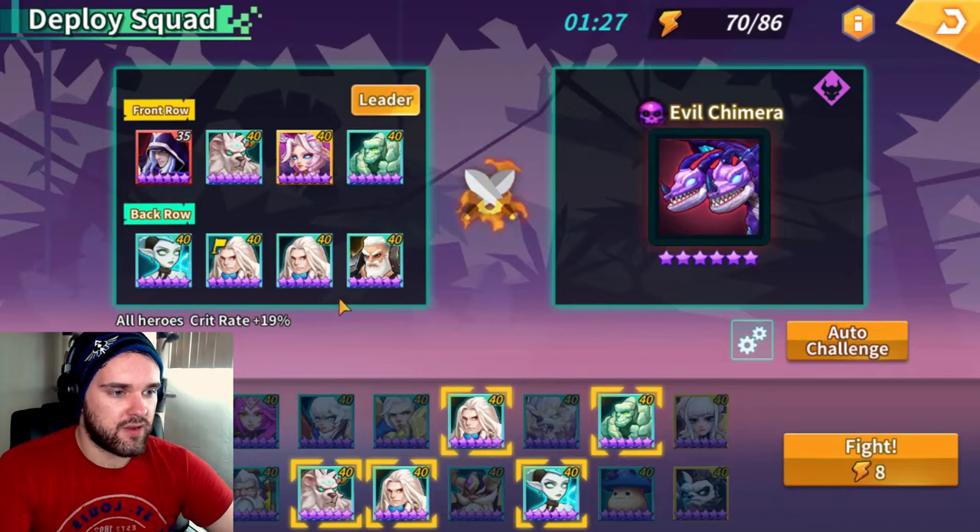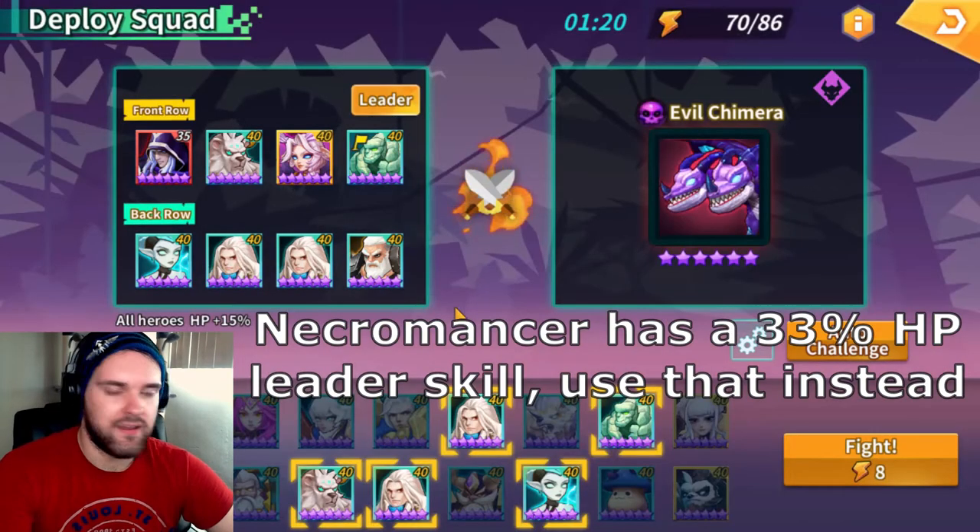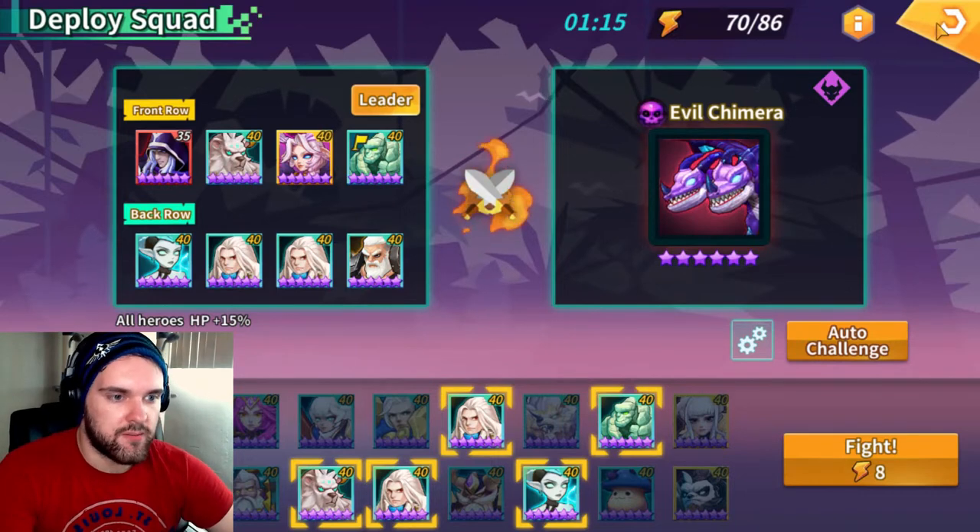If this team isn't working, I'm using the Holy Swordsman's Spirit Rate leader skill. You can just swap that to the Golem and his shields will be fifteen percent higher, so he'll be blocking a lot more damage for your team.